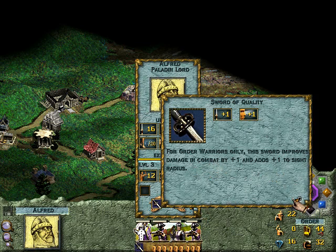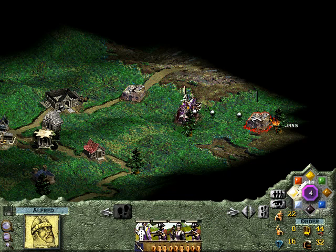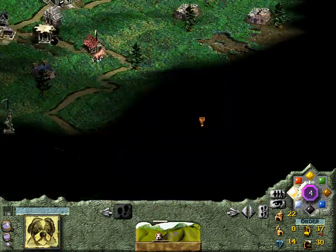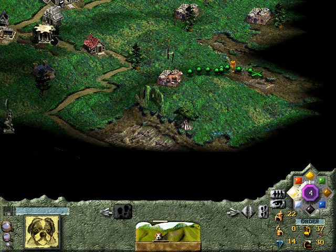What's his sword? Sword of Quality — increases damage in combat by one. These guys will be level three soon. Call me crazy, but I think I'm going to summon a hound. Retreat. Nice. If you go up to them, you'll get the level. Now when you mouse over it, it'll show level three. That'll probably be level three as well.